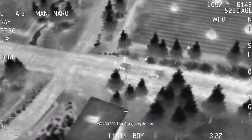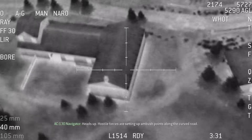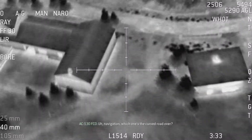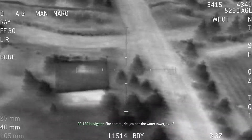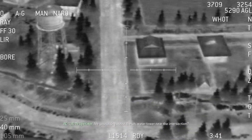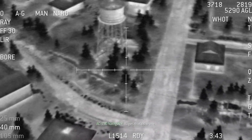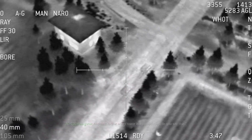There's a guy by that car. Heads up. Hostile forces are setting up ambush points along the curved road. Navigation, which one's the curved road? Fire control, do you see the water tower? TV, confirm you see the water tower. You talking about the water tower near the intersection? Roger, that's the one. And next to that water tower is a curved road. Do you see that? Roger that.